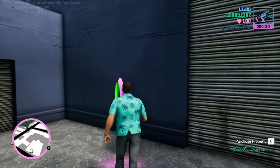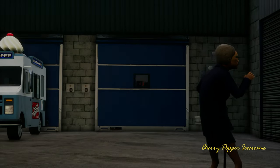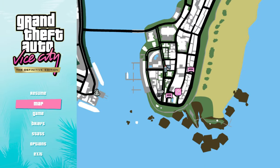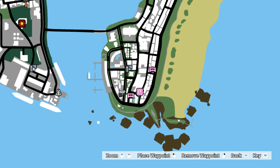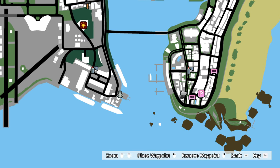Complete the main missions you have on the screen, and then you have 8 business assets that you can purchase. You need to complete at least 6 of them. This means buying them and doing all the missions for that company, but Printworks is a mandatory mission.